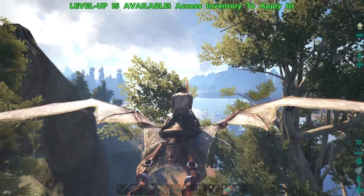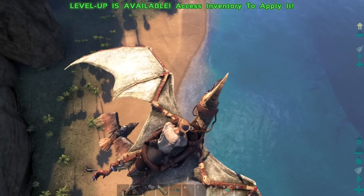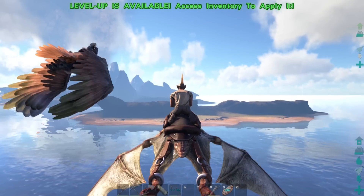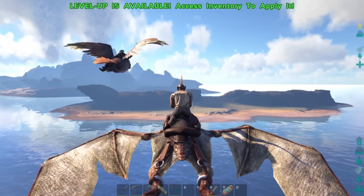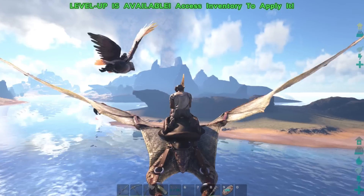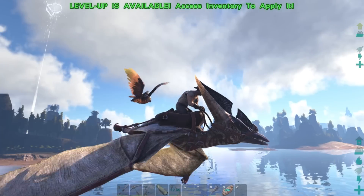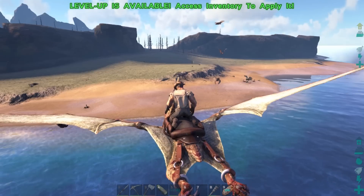I wasn't on the island for more than maybe 10 minutes and I found a 150. That kind of blew my mind — I didn't realize until last week that 150 was the new max level. I guess that changed. Yeah, when they dropped the Center map they released difficulty five. So we just upped the difficulty — it's a multiplier, like difficulty five is five times the difficulty. 150 is the highest: 150 divided by five is 30, so in regular difficulty one, 30 is the highest. At two it's 60, at four it's 120, and at five it's 150.